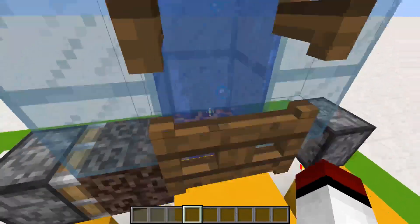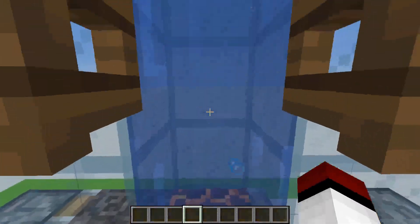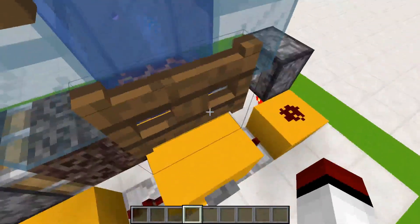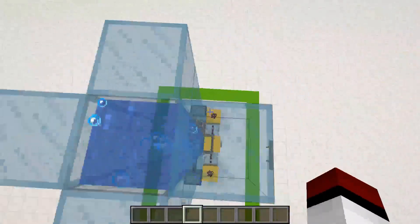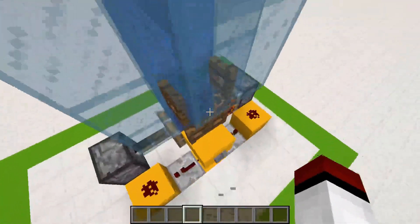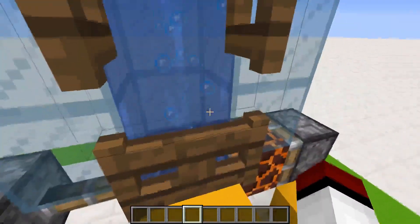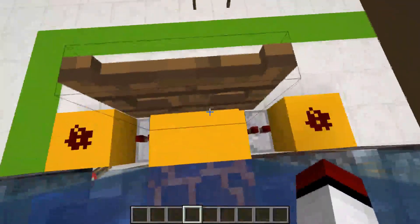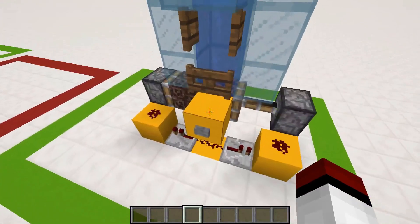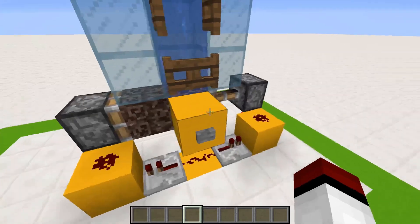This one is currently in go-up mode — as you can see there's magma right now, so players will come down. But when I hit this button, this fence gate will open and we'll switch to soul sand and go up. As you can see, it has switched to soul sand now. So now this is the come-down mode. Hit the button, get in, and you will be dragged down like this. You can put it on a timer and then switch it back to magma if you want.